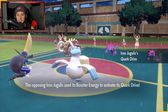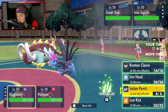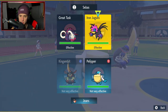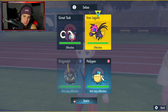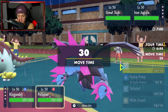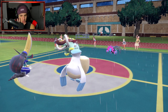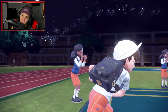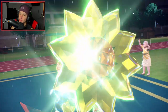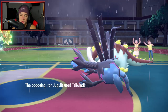Iron Jugulus is going to Quark Drive up and speed's going to get heightened. I could Terastallize Pelipper into straight Grass, which I kind of dig — just trying to get rid of Iron Jugulus. I can rip into Great Tusk right here if I want to. So I'm going to Terastallize into Grass and go for Tailwind. He might even protect Great Tusk with Pelipper out. Terastallizing to Grass seems like our best bet especially if he's popping EQs — Iron Jugulus is a Flying type so it can't EQ.